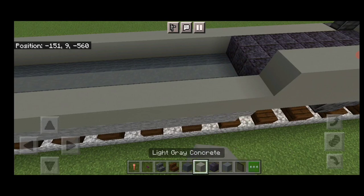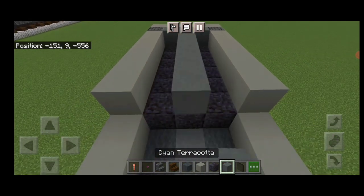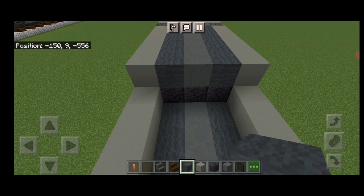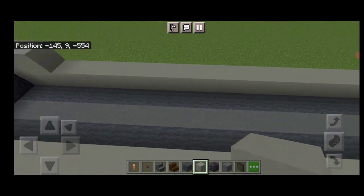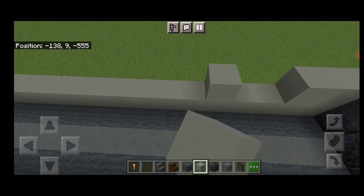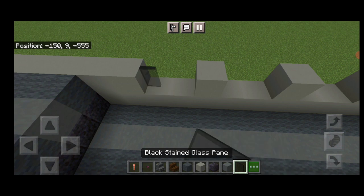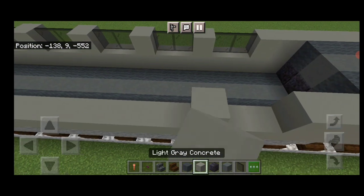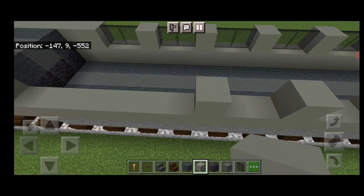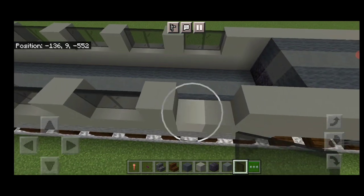On the outside edges down here, run light gray concrete to the front of the polished blackstone section on each side. Then three cyan terracotta across and up the middle, with gray carpet up each side on this upper layer. Switch back to light gray concrete: two here, two on this side, then alternate two blocks of space with a single light gray concrete coming across. Fill those gaps with black stained glass panes to make six windows, then copy this window pattern across to the other side and fill with black stained glass panes.